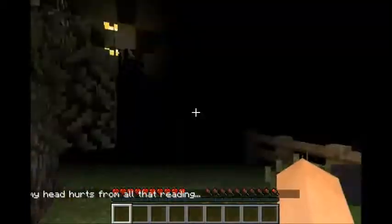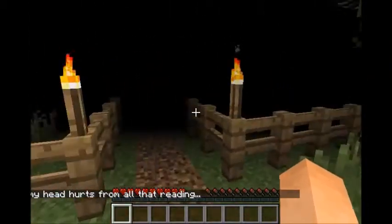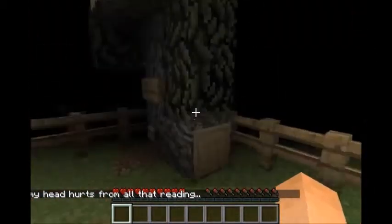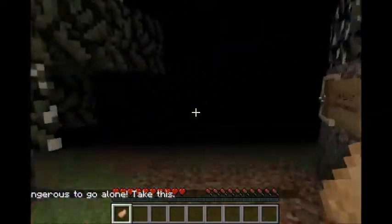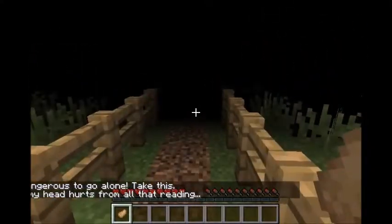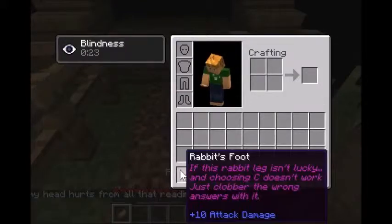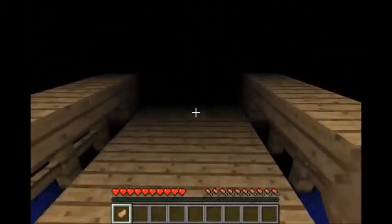My head hurts from all that reading. I could continue that way but I'm going to quickly pop back this way because there is actually a little secret here — a reference to Zelda. My head still hurts. Pick that one up. If we have a look at it, it says: 'If this rabbit leg isn't lucky and choosing C doesn't work, clobber the wrong answers with it.' Interesting!